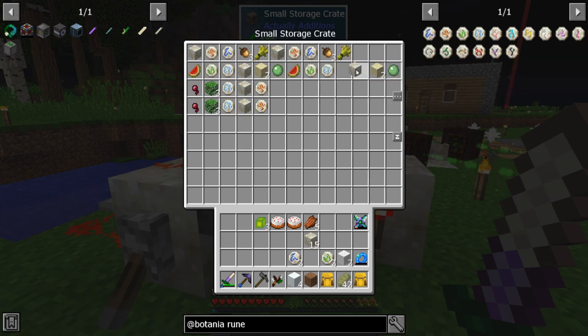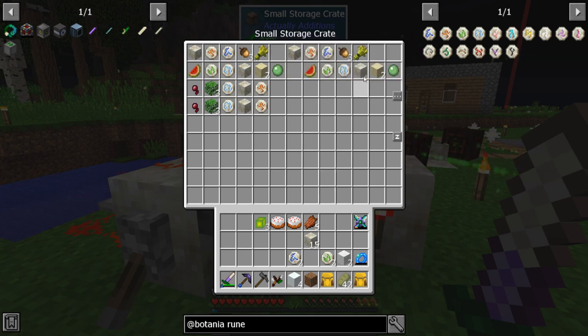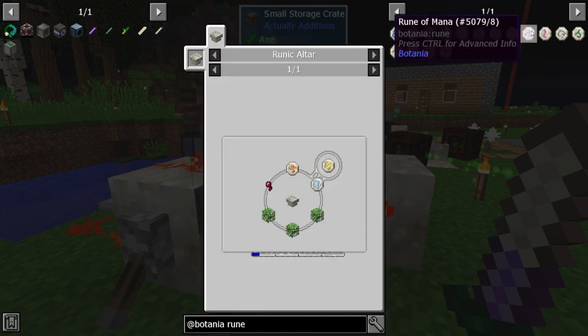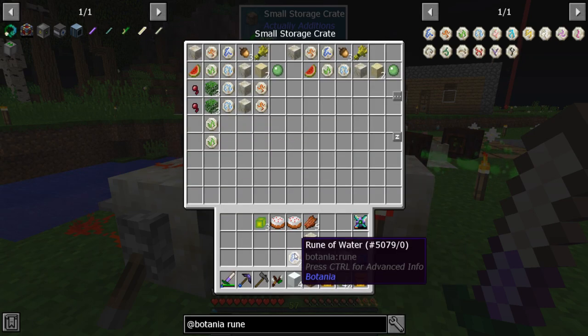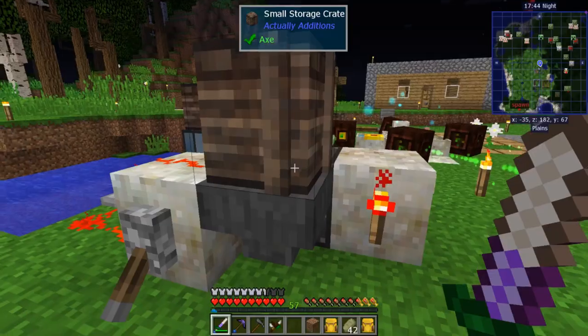I'll put a small separation in there so you can see it better. Lastly we've got autumn and winter — autumn and winter use earth and water. Earth, water, earth, water, then cake, snow, and wool. That should cover all of them.